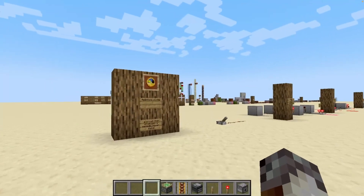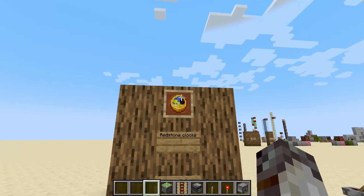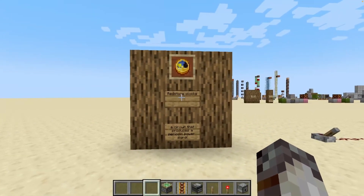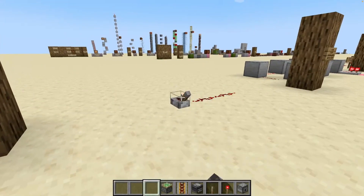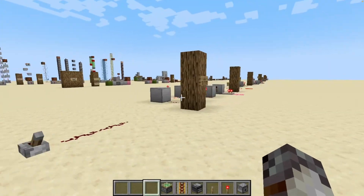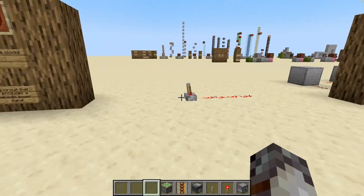Let's start out by talking about what redstone clocks actually are. Despite what you may think, redstone clocks don't tell the time of day like a Minecraft clock or a real-life clock would. A redstone clock is a circuit that produces a periodic power signal. We have different designs to produce fast signals and different designs to produce slow signals, all utilizing different redstone components in the game.